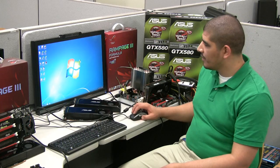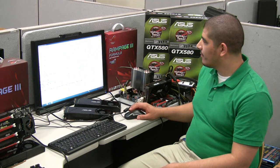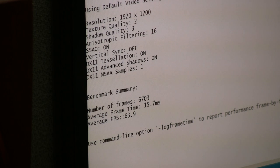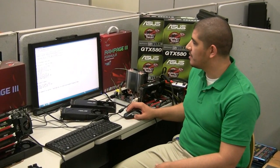We've completed our first run, so let's take a look at our score. At a resolution of 1920x1200, with tessellation enabled and multi-sampling AA, we've produced an average frame rate of 63.9 — quite impressive in terms of overall gameplay. Keep in mind that for the smoothest level of performance, we want to maintain an average of 60 frames a second, and this card is already pushing past that.